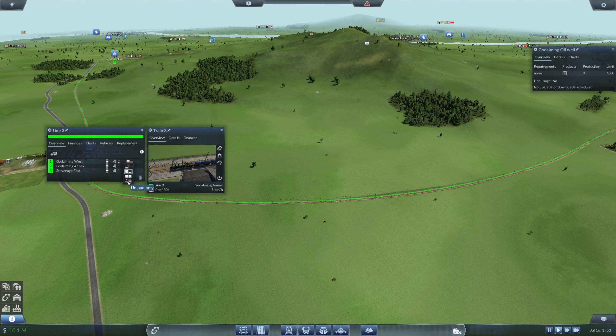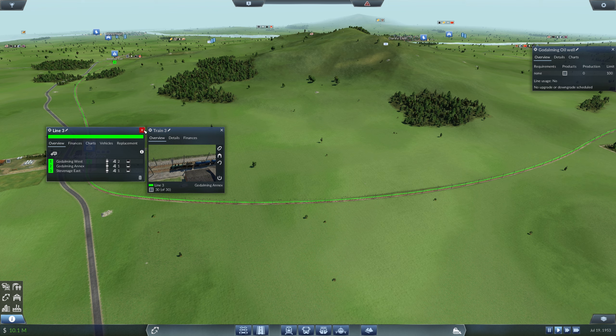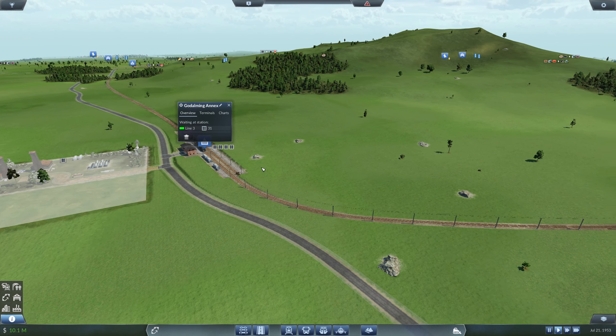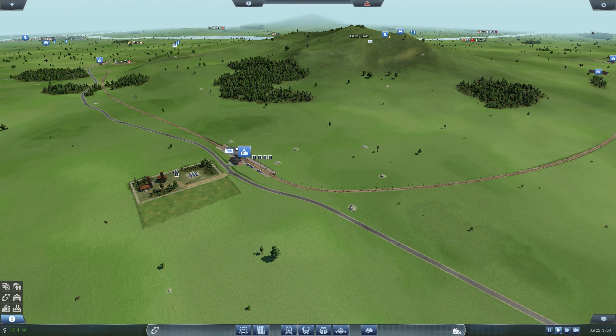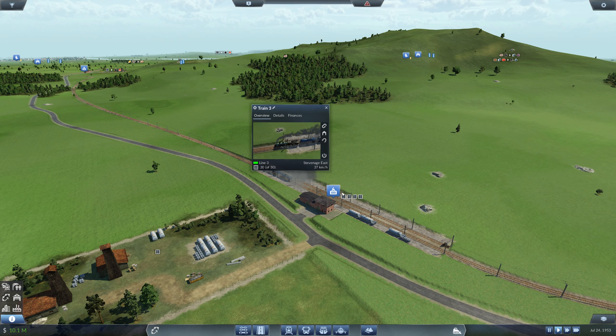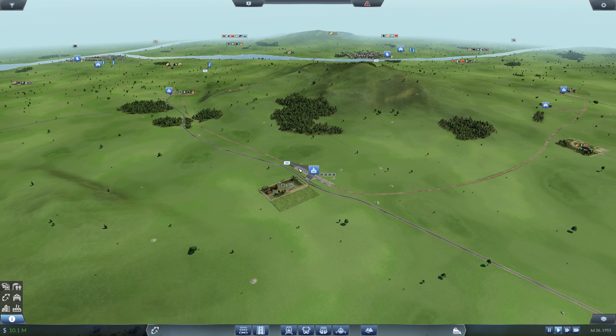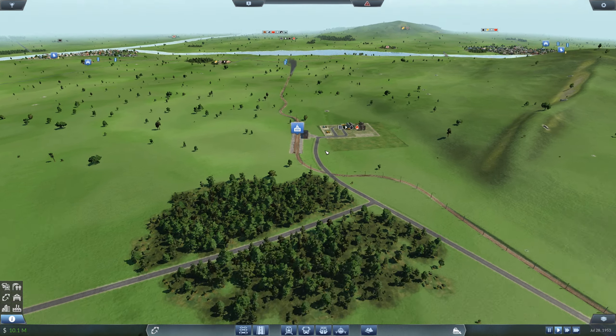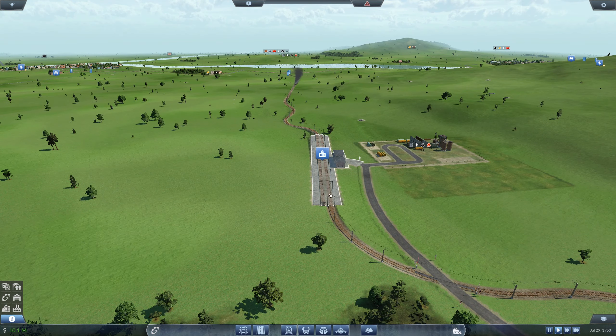What are these options then — unload only, load if available? I'll just leave them all at that, shouldn't really make a difference. But now this one alone is going to fill this train up — it might be 30 — so we're probably going to need to get some more tanks on there.